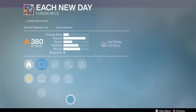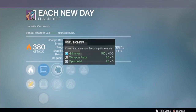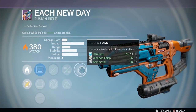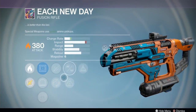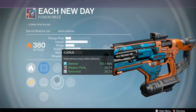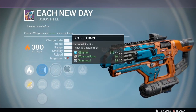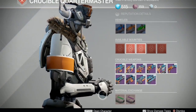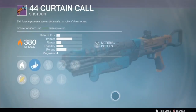Each New Day fusion rifle has Red Dot Reflex, OEG, Icarus, Unflinching, Brace Frame, Accelerated Coils, and Hidden Hand. These two right now are gonna be a good set of perks, and Icarus could be nice if you like to jump - which in Destiny everyone likes jumping. Good fusion rifle right there. I like Brace Frame on a fusion rifle, that's my favorite perk because I don't care about losing a round in the mag.